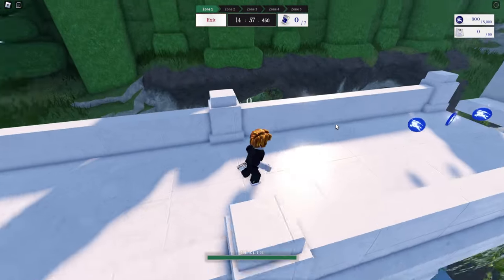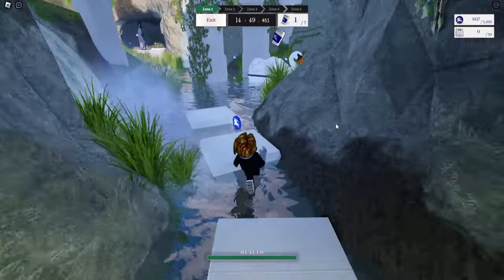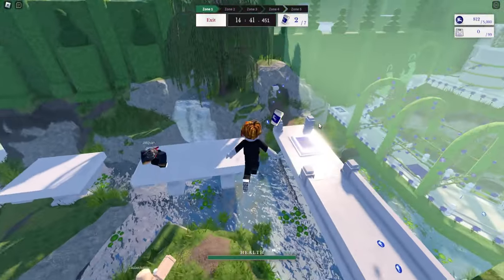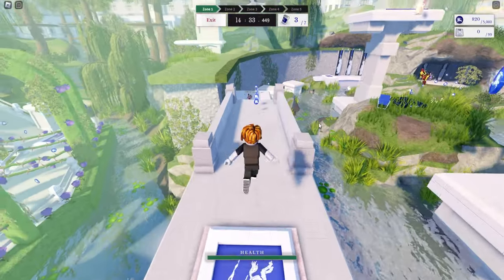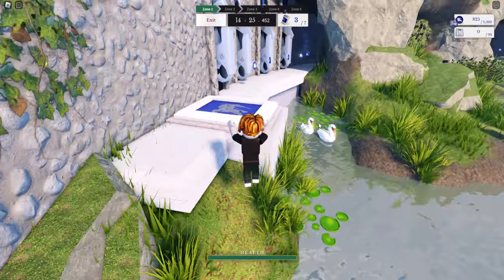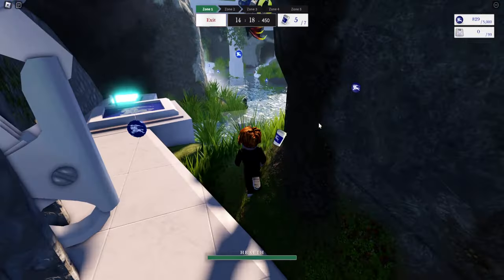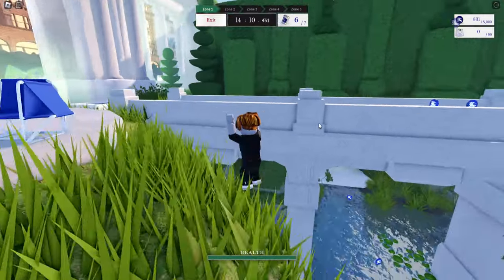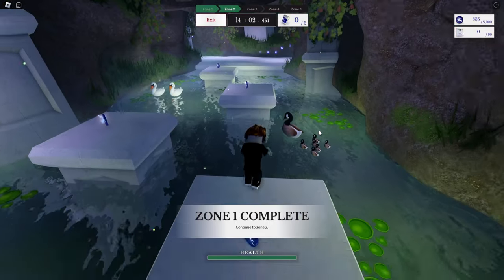We'll show you everything from zone one to zone five. Pick up coins as you see them, then pick up all the cups. On this third challenge difficulty, you only have 15 minutes to do everything, which is enough time. You can roll with Shift on the ground; press Shift in the air to dash; and you can double jump as well. There will be four or five different weeks of scavenger hunts — this is week one.